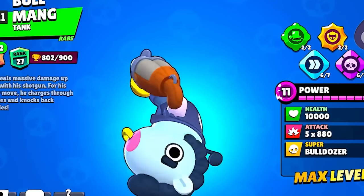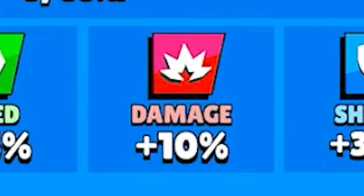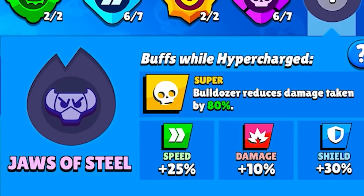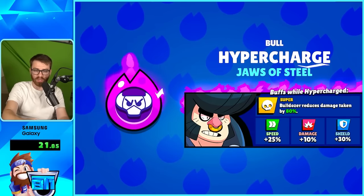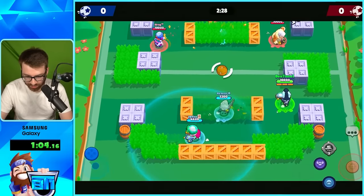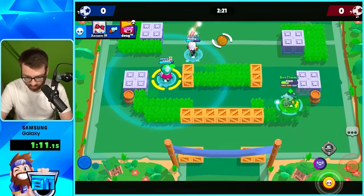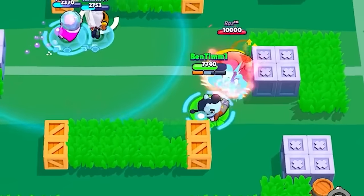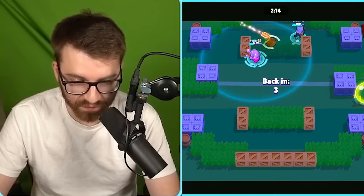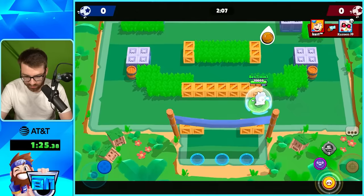It is now time for Bull. Unbelievably, we have him at 800 trophies. The Jaws of Steel hypercharge gives speed, damage, and a shield that reduces damage taken by 30%. This is the first time using this hypercharge in a real match and I'm actually really excited. Wait — did I just take damage and my hypercharge charged up? I got bodied by that other Bull who's had his hypercharge longer — you can tell he bought the real offer for gems.